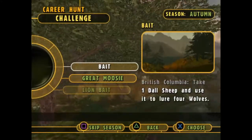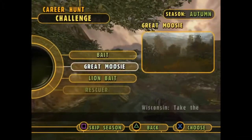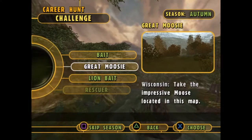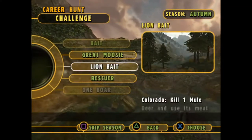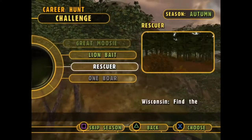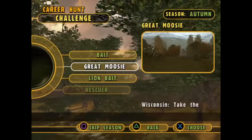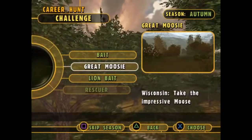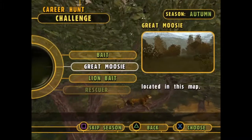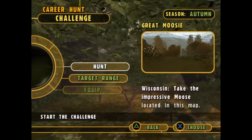So on to our last challenge. We have Bait — take 1,000 sheep and use it to lure 4 wolves. We have Grey Moosey — taking the impressive moose located in this map. Lion Bait — kill 1 real deer and use it to lure a mountain lion. And Rescuer — find the missing hunter before nightfall. I think we're going to go with Grey Moosey. I want to knock this moose mission out. We shouldn't need anything special, so I believe we are good to go.